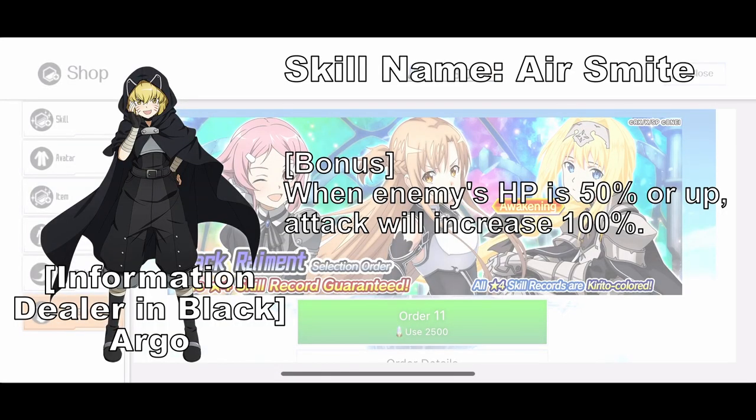Then we have Information Dealer in Black, Argo. It is a 200 sword skill that is Blunt Wind element, 26 SP cost, and the damage percent is at 1420% at max limit break. It is a regular skill that doesn't stand out too much, but it is handy and good for upcoming GOG where the boss is weak against Blunt and Wind.